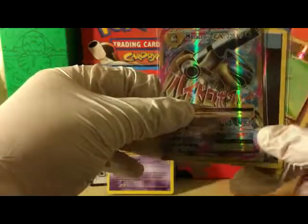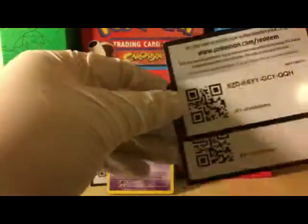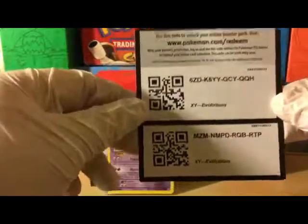Quick recap: we got a dark energy, a Hitmonchan, and a Mega Blastoise EX full art ultra rare — very, very nice. I'm actually pretty happy with that. Here are two more code cards as well, even though we only got one ultra rare.